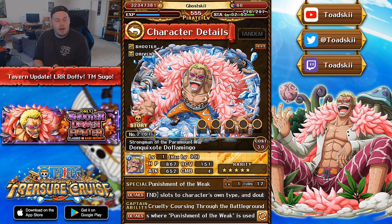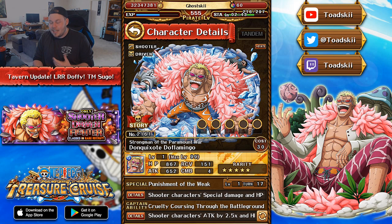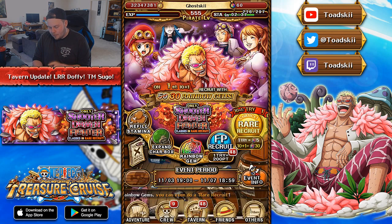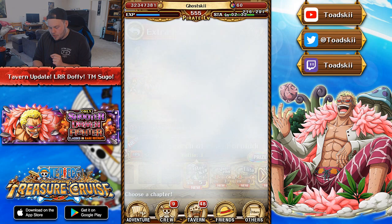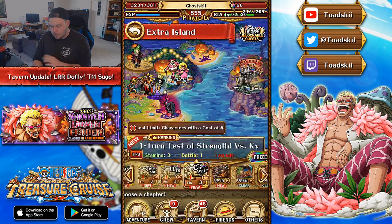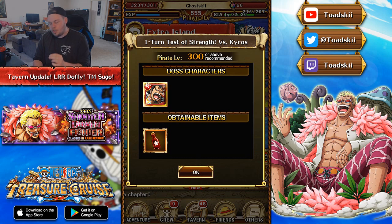The only thing is that shooters will not be great on One Piece Treasure Cruise Global until Legend Capone comes out, which probably won't be around until March or April 2019. So I don't really see much use in pulling this character now, aside from the fact that he's going to be extremely useful in the upcoming ranking mission against Kiros.